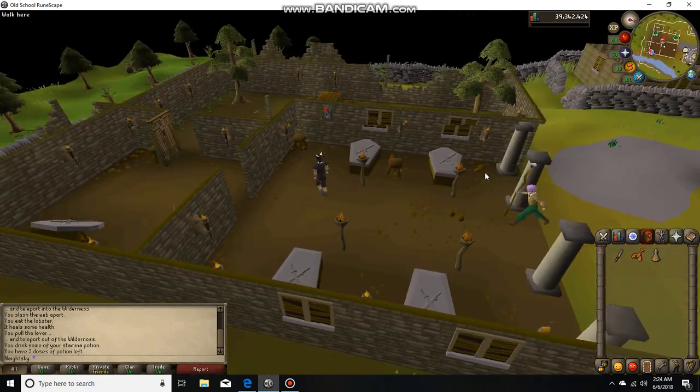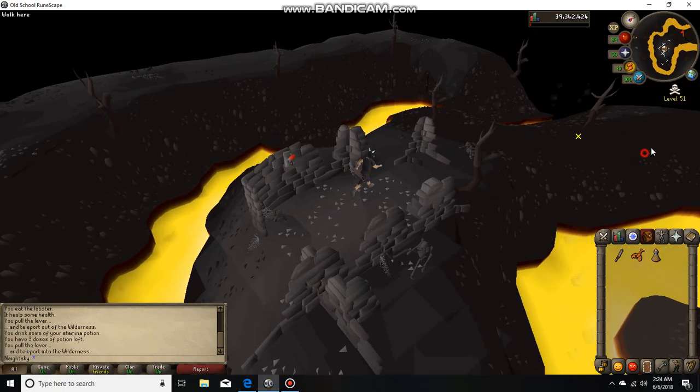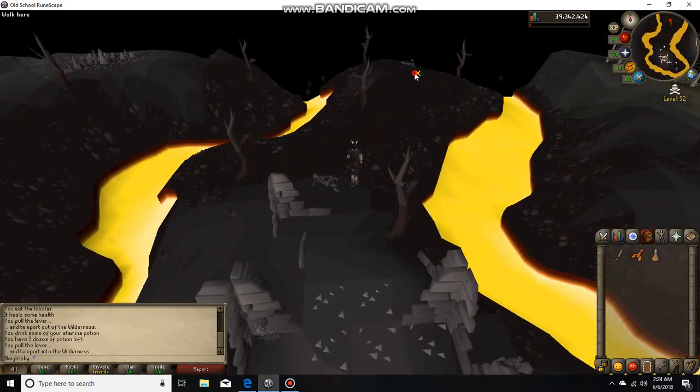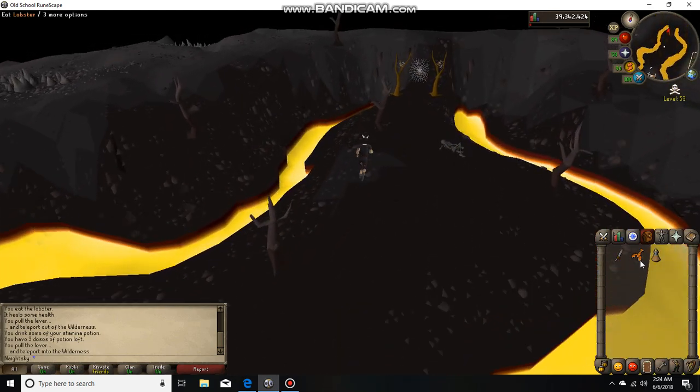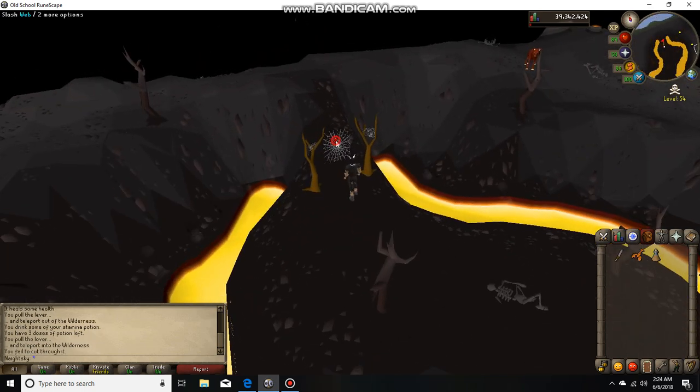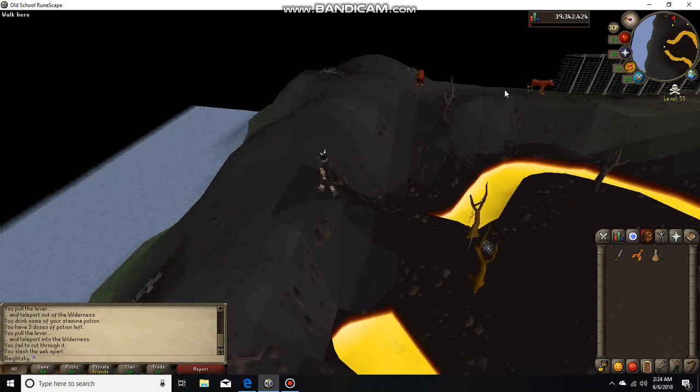We're going to pull the lever — it's going to take us deep into the wilderness, like level 52 wilderness. Then we're going to run north. Make sure that you have a whip, a scimitar, or a knife to slash the web, and then we're going to run east past the hellhounds.